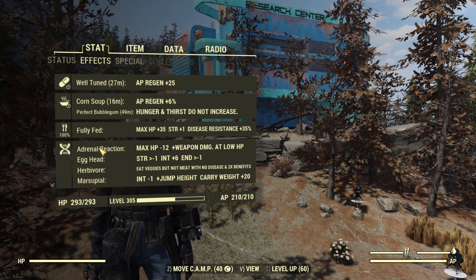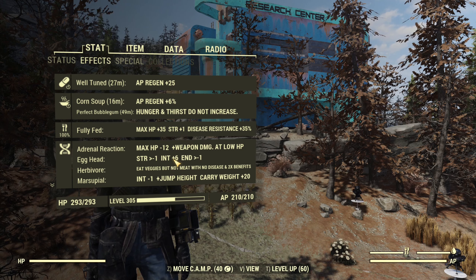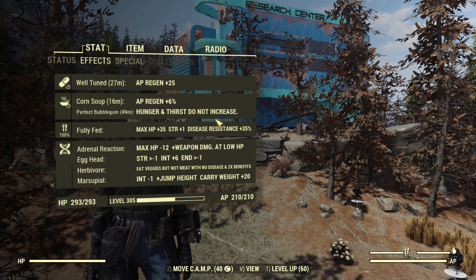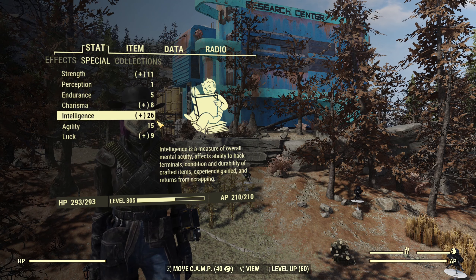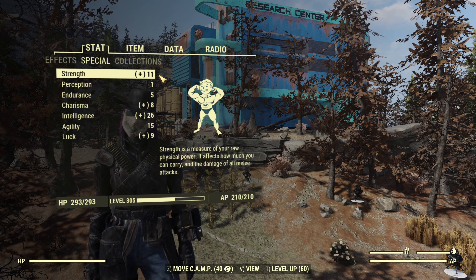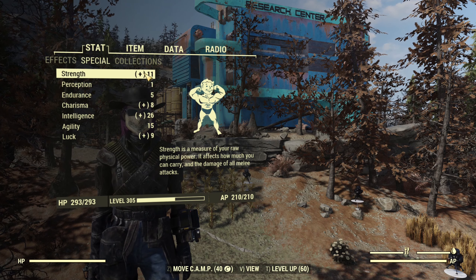As far as my mutations go, I have Egghead, which gives me an extra six intelligence, but Marsupial takes away one, so I basically only gain five from that. I don't have any other boost from food yet, but we'll do that in a minute. With all that, looking at my SPECIALs right now as a full health build, I have 26 intelligence. Charisma, agility, and strength are also noted — intelligence boosts XP, agility keeps me stealthy, and strength helps with flamer damage.